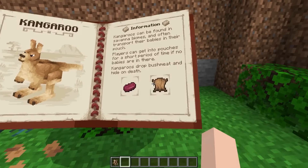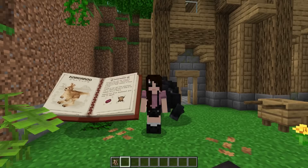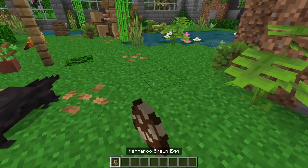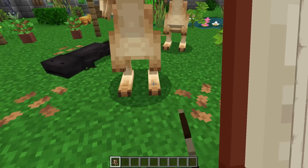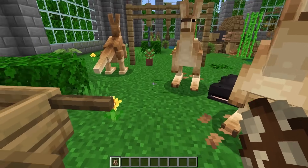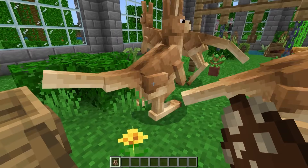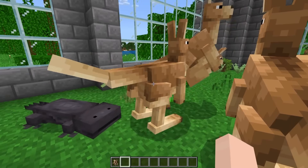Kangaroos are the next animal and they will drop bush meat upon death and hide. They will also have little babies in their pouch sometimes. Let's see if we can get a little baby — there we go, little baby in the pouch! Apparently players can also go in the pouch for a small amount of time.